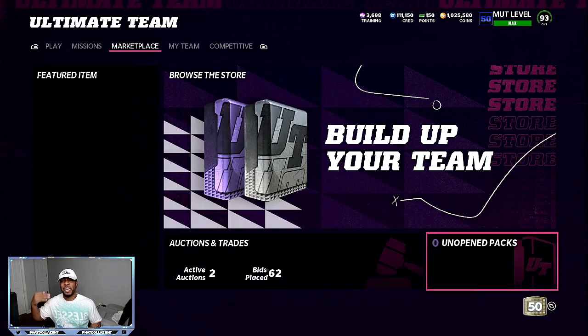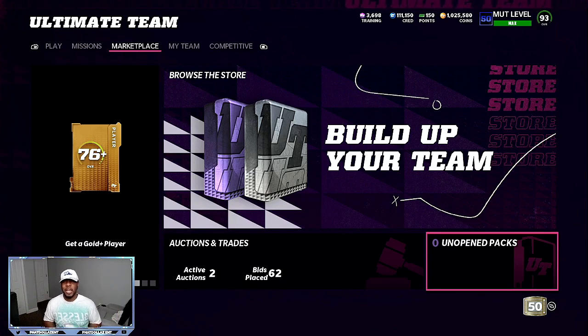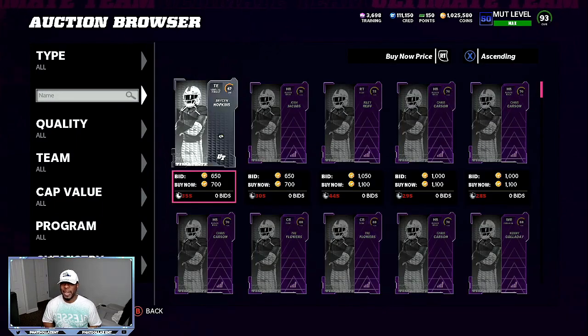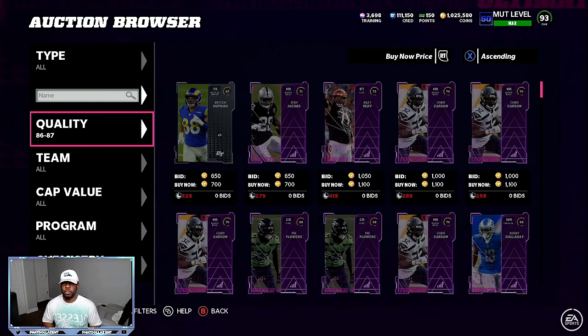So you can do the legend solos, get the pieces for free — they're going to give you two or three either 87 or 88 overalls — put them into the exchange, and get your free 50 to 80,000 coins. Or you can go on the marketplace and try to find the 87s for as cheap as possible. It's going to be a lot of competition today, but it's worth it because it's all about making coins. Eventually everything will settle down.